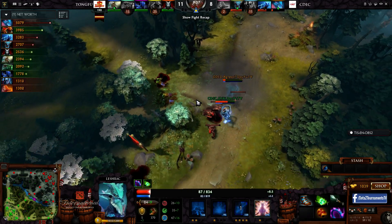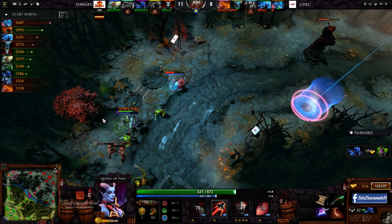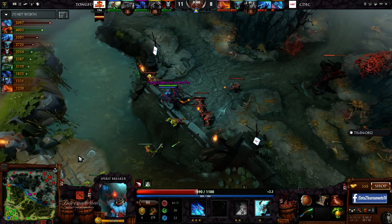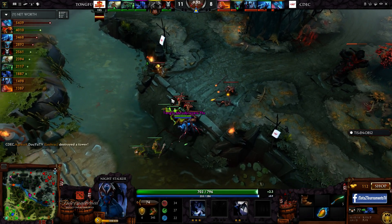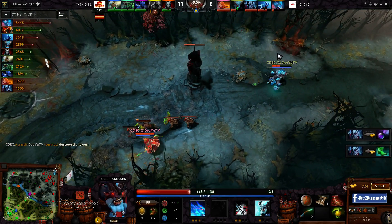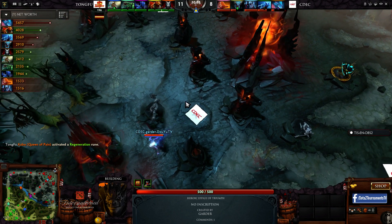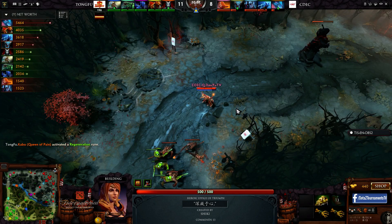C-deck fighting during the daytime suddenly looks a lot more favorable. Meanwhile on the top lane, Kabu and XZ battling it out — Nether Strike available, but it latches on Kabu who manages to blink out in time. Chaos now seems to favor C-deck as it is daytime. Night Stalker just doesn't have the vision advantage, and DK's haste rune wore off — TongFu is kind of lacking answers to the damage output. Even with squishy heroes like LaShrak just tanking up with Wands, Strength Treads, and Bracers, Seaka found the right answer to the constant TongFu fighting.